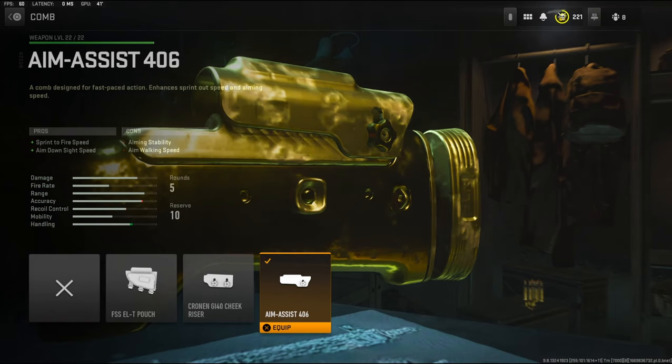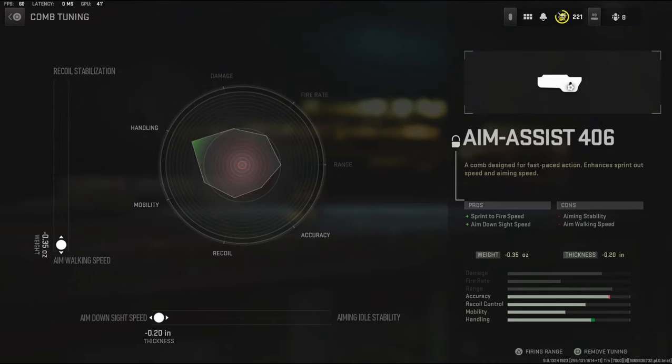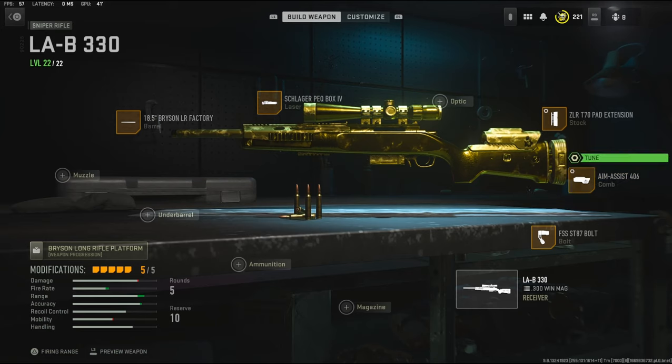I'm going to be using the AIM Assist 406 — it adds sprint-to-fire speed and aim down sight speed. For the tuning I'm going to be going with aim walking speed and aim down sight speed.